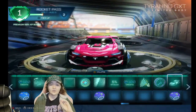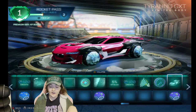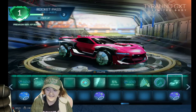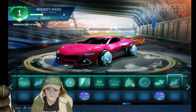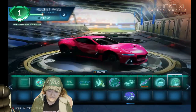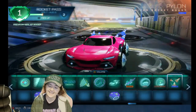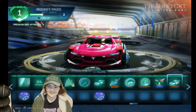This car kind of looks like a Transformers car — especially the body of it. It looks like a Transformers car; I freaking love it. We got Very Rare Drops. We got the painted Star Princess — I don't think I like that. We got wheels in different colors — Burnt Sienna and others — that's actually super sick. It's getting better and better.